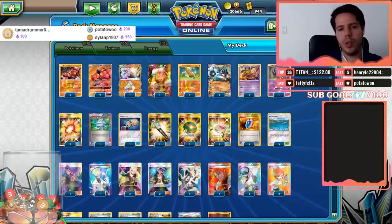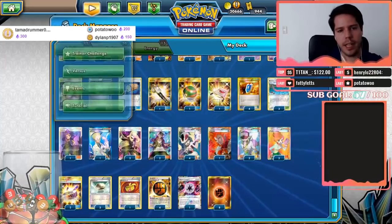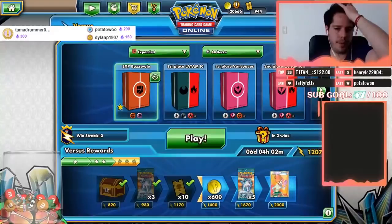Energy-wise we have 13 total: eight basic Fighting, four Strong Energy that add 20 damage to our attacks, and one Beast Energy which adds 30 damage to an attack by an Ultra Beast.